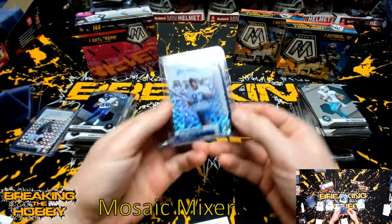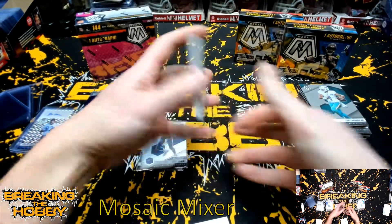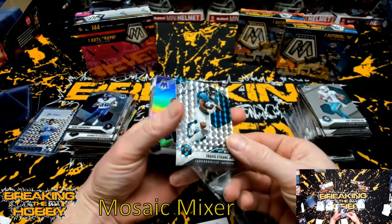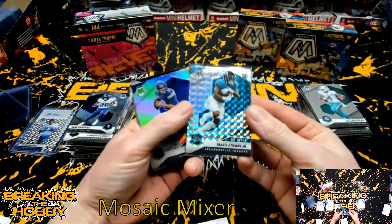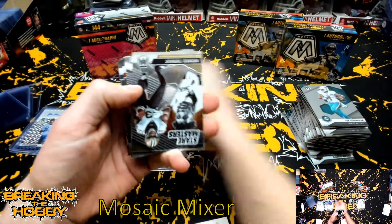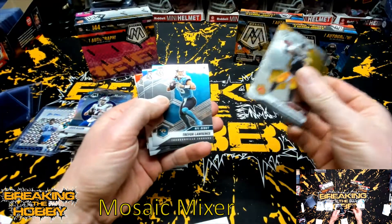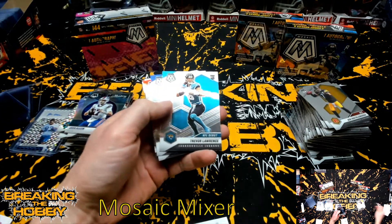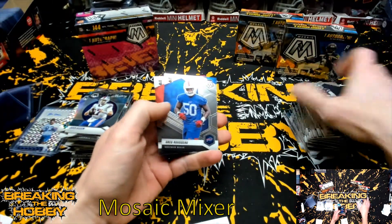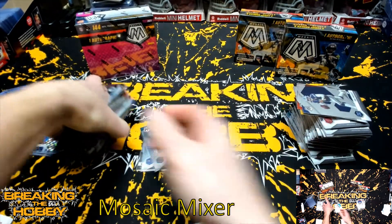Hobby is, for some reason, the worst of the three products this year. Travis Etienne Jr. That's NFL Debut, Kirk Cousins silver, Michael Thomas, Josh Allen, Trevor Lawrence NFL Debut. Greg Rousseau and Kyle Pitts. And that's going to be the hobby box.